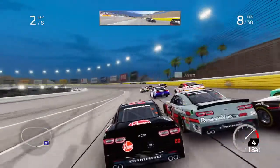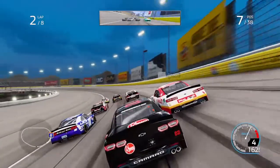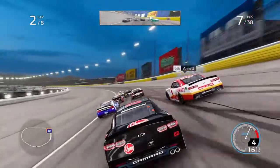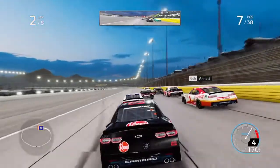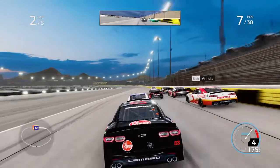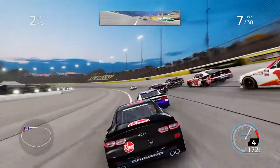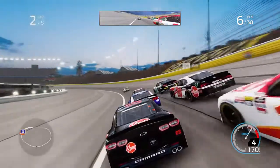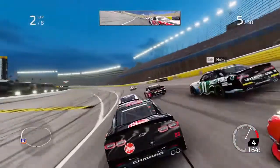There we go, we'll get to the inside of Clements. Come on, Custer, go. Take the dive bomb risk and go right underneath the 31. There you go.